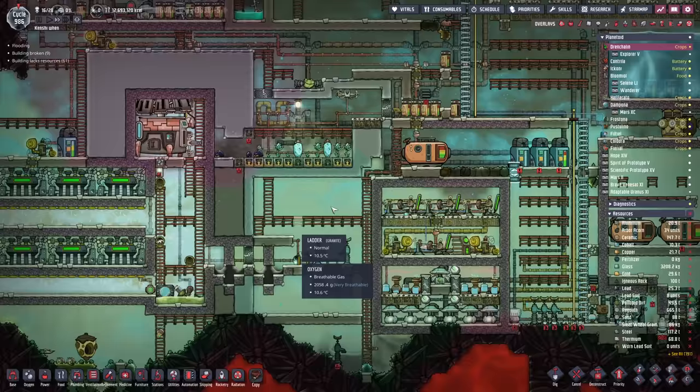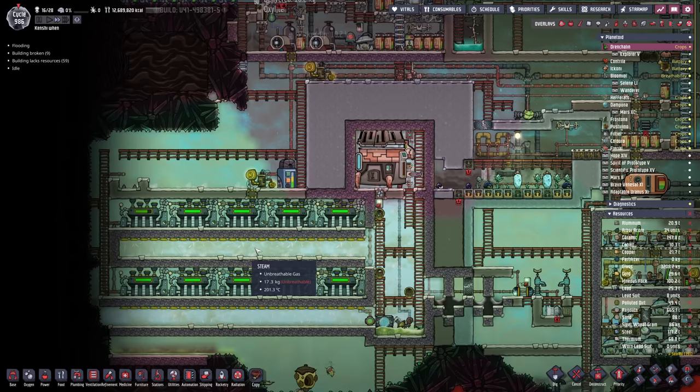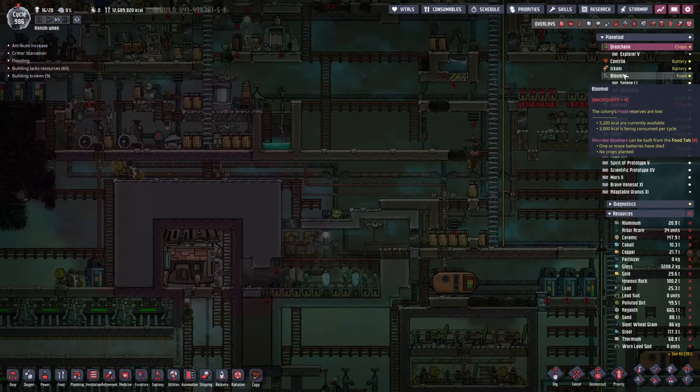I'm thinking we're going to do something very similar to what we did back in our steam room - just build something like this around the volcano to extract the igneous rock, then build all the steam turbines and the reactor around it. I'm thinking all of the igneous rock pieces should drop into something like this and that should take care of it. I let people back in here to repair and clean the place up. Turns out the rads were not really as bad as I thought they were going to be - you can keep them in there for about a quarter of a cycle without any serious side effects. Over here, we're setting up a payload opener so we can fire over some stuff.